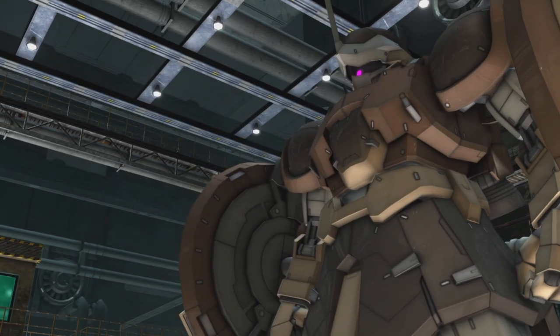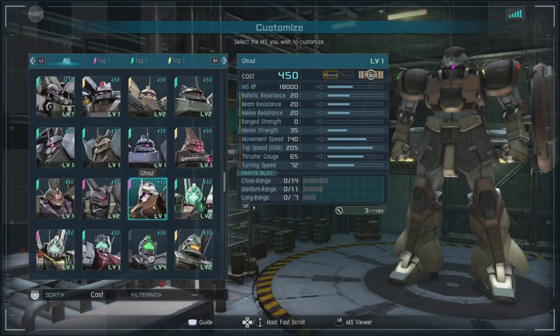This unit is a 450-cost ground-capable raid with a beam, ballistic, and melee resistance of 20, a range strength of zero, a melee strength of 35, a movement speed of a very zesty 140, and a thrust gauge of 65. For parts, we have close range of 14, medium of 11, and long range of 7.